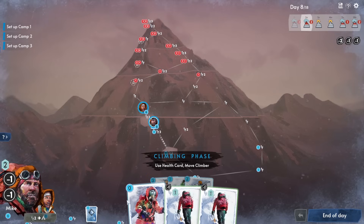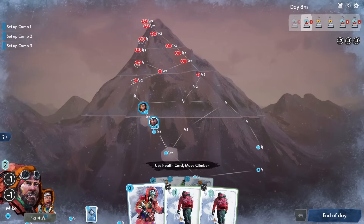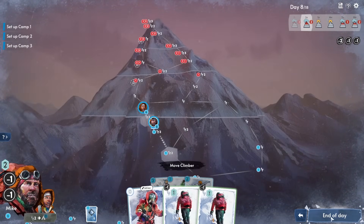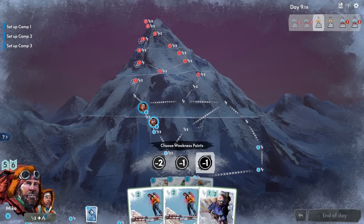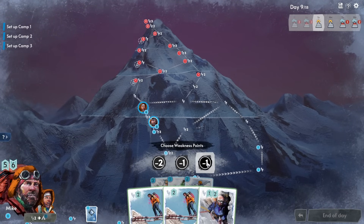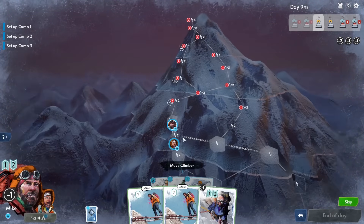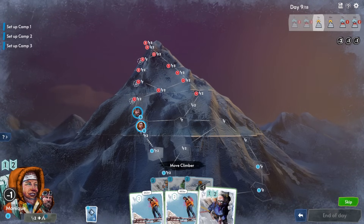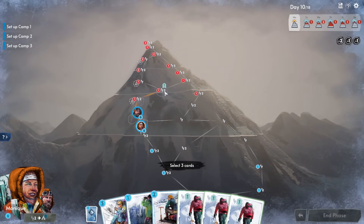We've taken too long at the bottom of the mountain — having a lovely time building snowmen and making snow angels, all things to do with snow. Day eight brings healing cards we don't need since everyone's fully healed, and only a couple of movement cards. We try to move people and end up sitting around doing nothing useful — it feels like a non-event day. We're barely moving up the mountain.